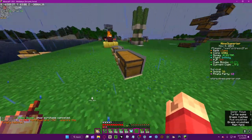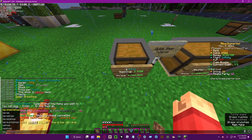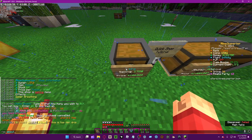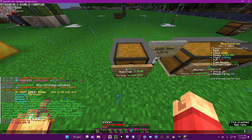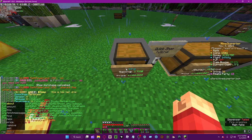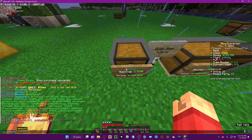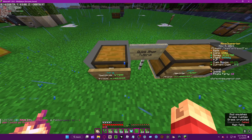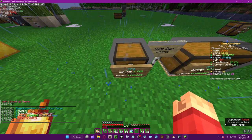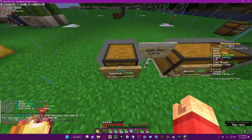Now let's talk about commands. 'QS about' just tells you the credits and info. 'QS amount' lets you configure the buy amount — basically, left-click so you can buy right at the price, like $500 or 10.